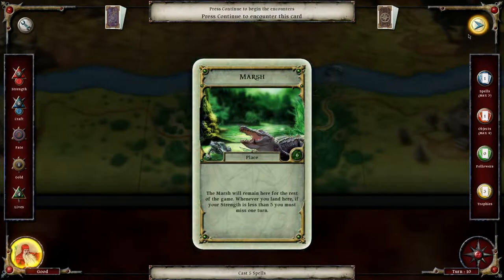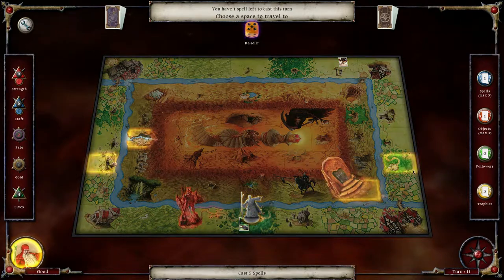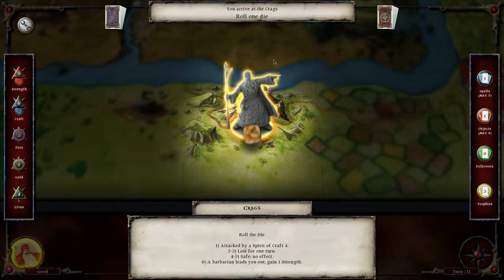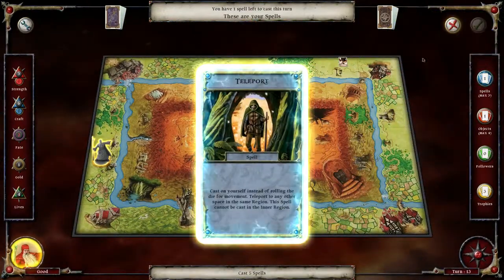If your strength is less than five... well, that's five so I don't get to miss a turn hopefully. Okay, we go back over here — I need to cast the spell. That's fine, we lose the turn, no big deal. Let's cast spell 'Teleport' and get a new spell.